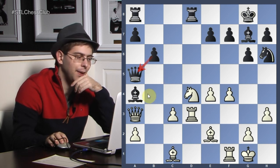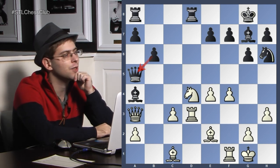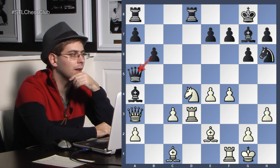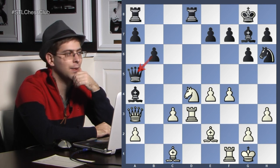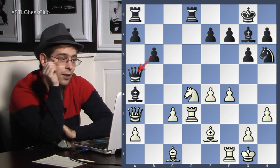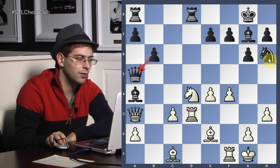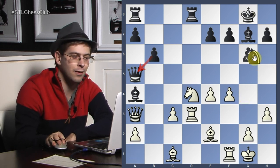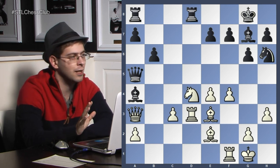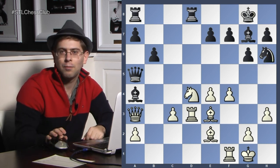On the other hand, black was doing something that he shouldn't have done. What did black misplace badly? The knight on h6 is terrible — it's not doing anything there. It would rather be anywhere on the board. There's no place it wouldn't rather be; it would rather be on a1 than on h6. So bishop e3 — that is why I'm not sure that white is so much worse anymore. It's roughly equal complicated. With this knight, black can't pretend to be better.